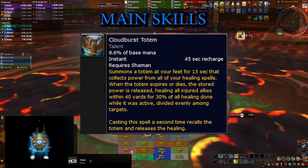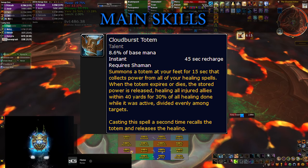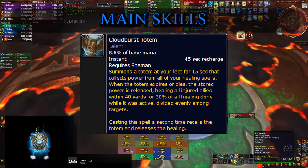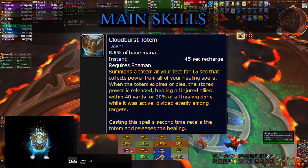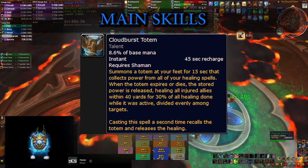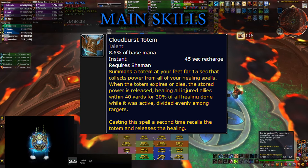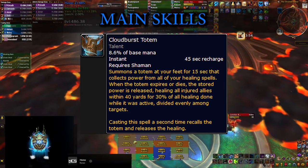And then finally there's one more button that you'll be pressing a lot, and this is the Cloudburst Totem. Short disclaimer: you can use the other node on this talent which is Healing Stream Totem. It's a much easier talent to work with and it's going to give you a lot of passive healing that you don't need to worry about.